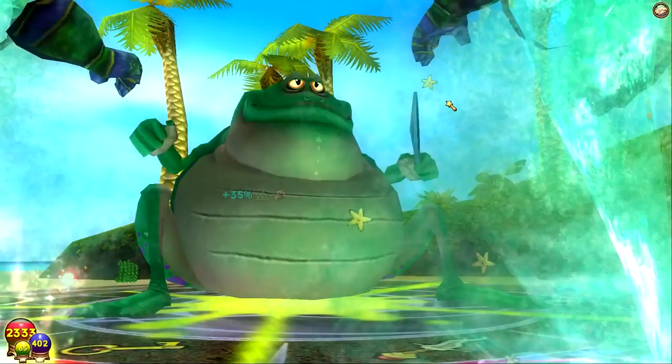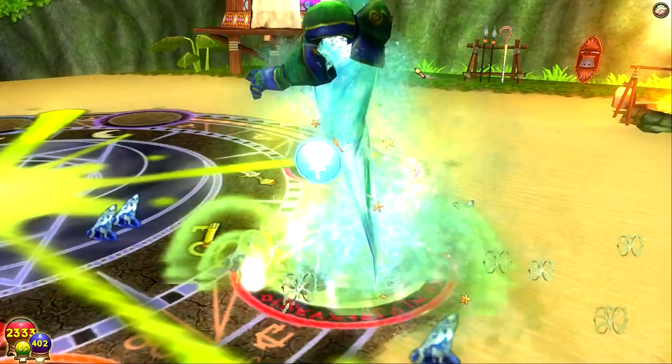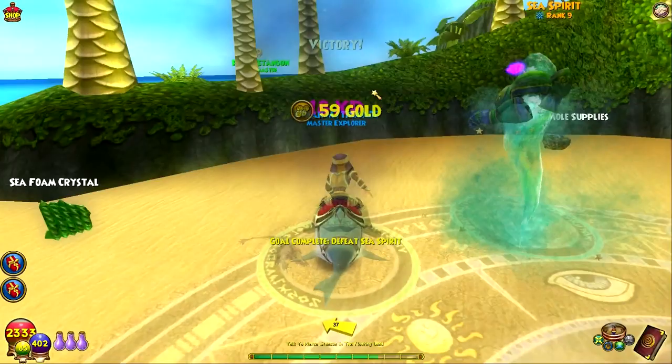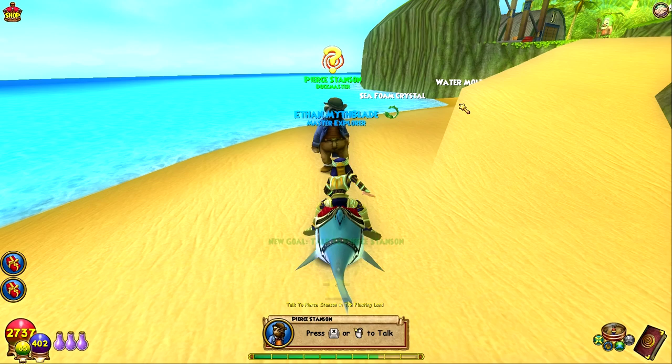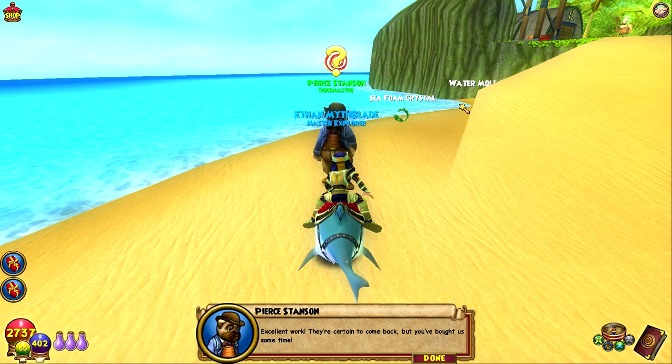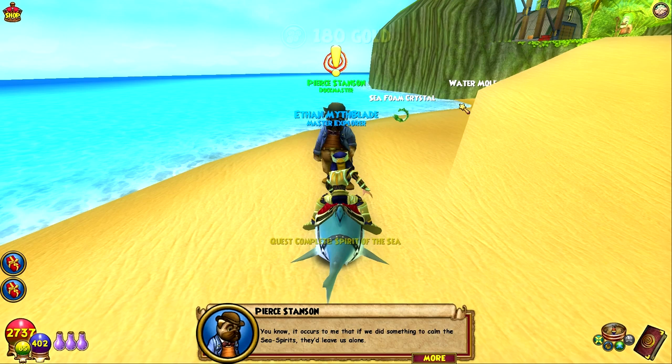I always want to call them water elementals — presumably they're made of water and they are elements. The hardest ones are, I want to say, in part two of Chrysalis — I forgot what that's called and it's terrible that I forgot. It's basically after you get off the Great Bait. I keep having brain farts lately. It occurs to me that if we do something to calm the sea spirits they'd leave us alone.